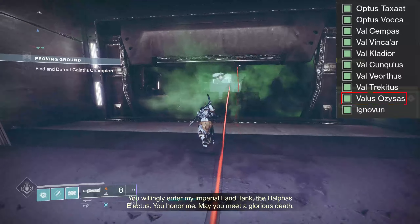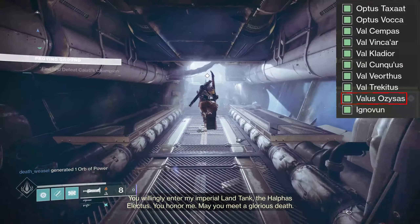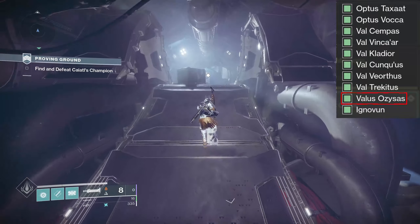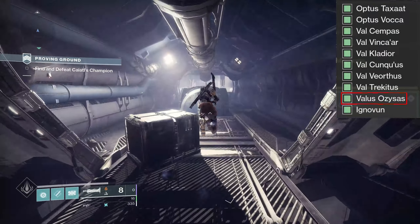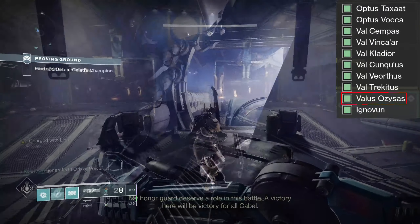From here on out until the final boss, all eight of the next VIPs are optional spawns, so you may have to play this strike many, many times in order to get them to spawn. In the tank room we have four — two before the tanks and two after the tanks.